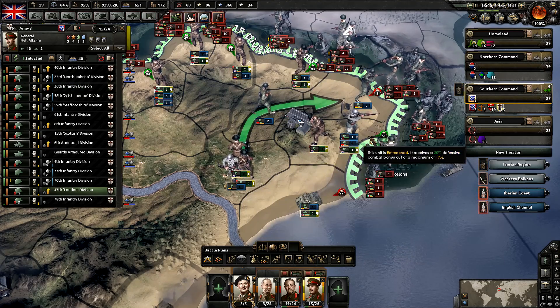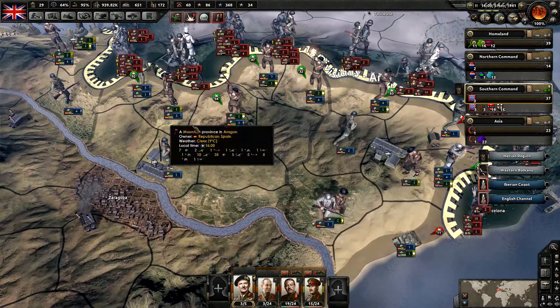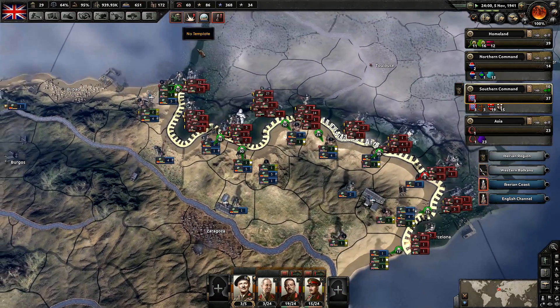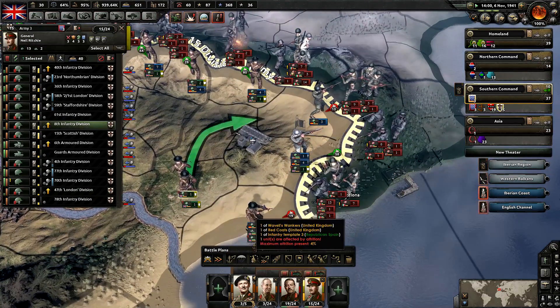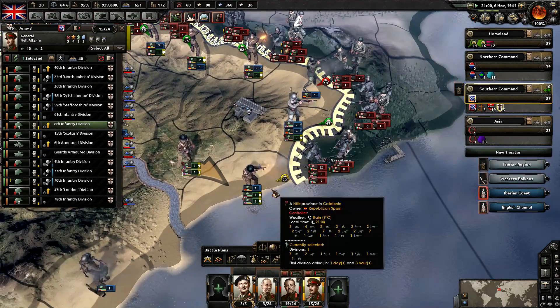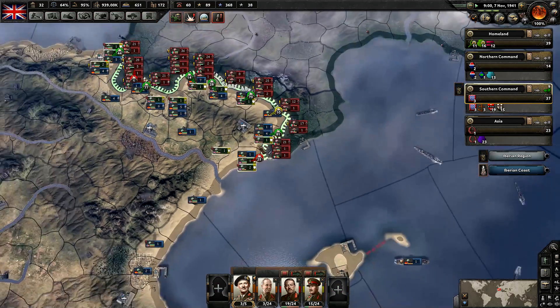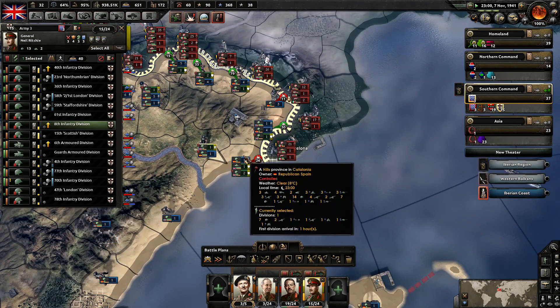Luckily there's a lot of troops there. We're going to bring these ones over this way. Where is that tank unit? He moved over here already — very quick. We want to keep that tank unit on this side of things. We're going to bring this guy over here as well because we're not holding out too well in that area. It ticked over to green. And it's back to red.